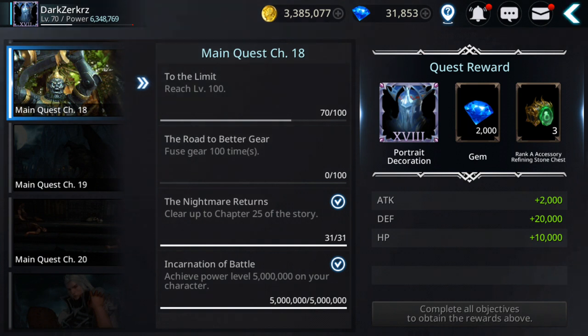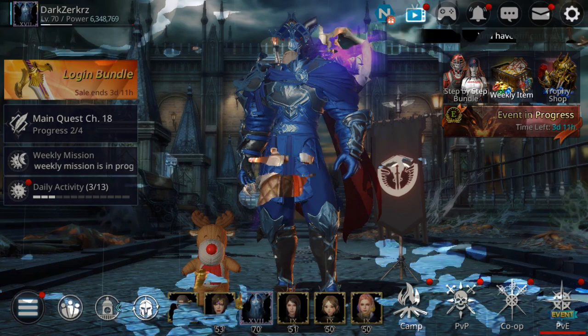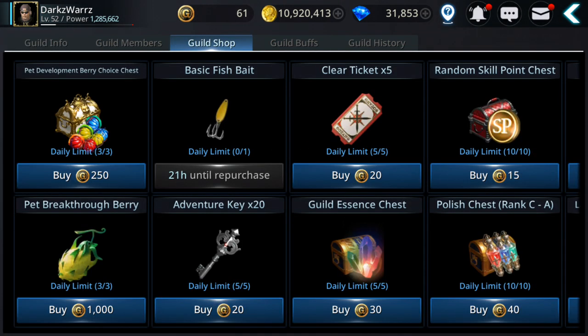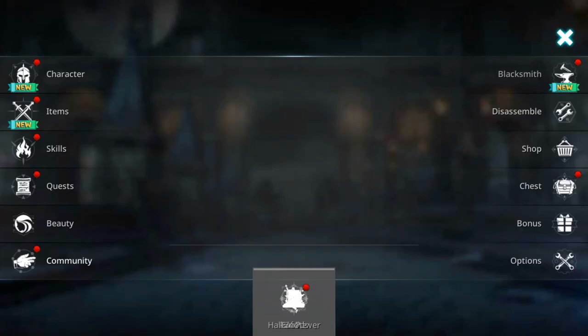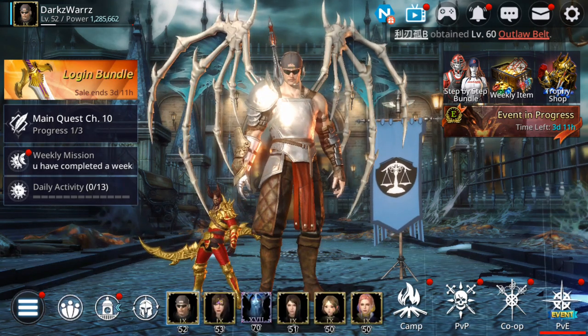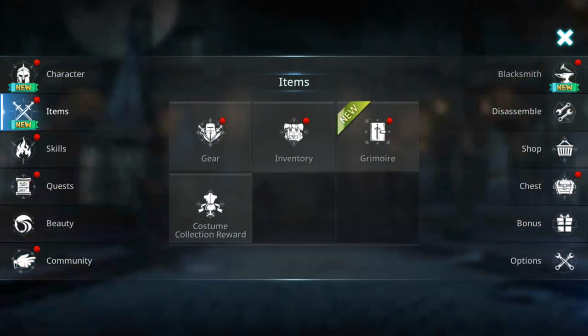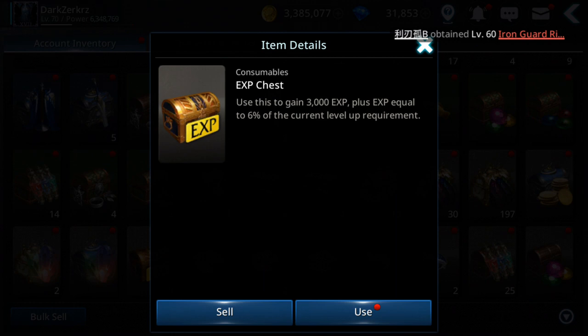Another very good way I suggest: on your main and all your characters, try to join a level 10 guild. From a level 10 guild shop, you can buy the daily experience chest — three of them per day. That means three chests multiplied by six characters equals 18 experience chests per day. Let me show you how much experience it gives.